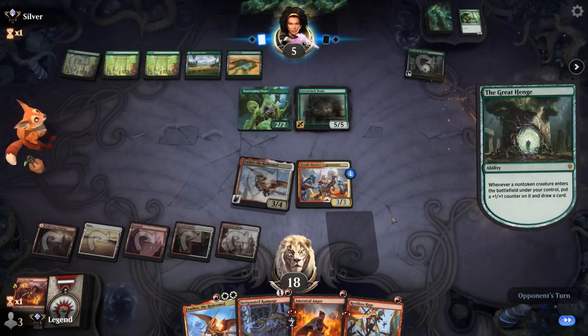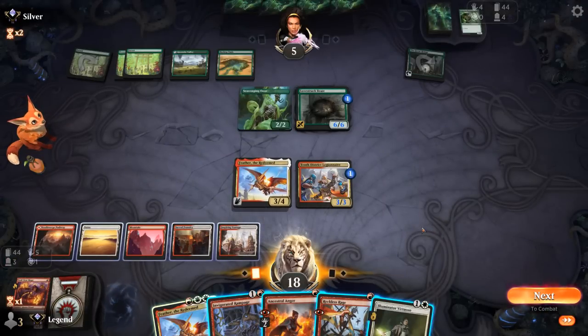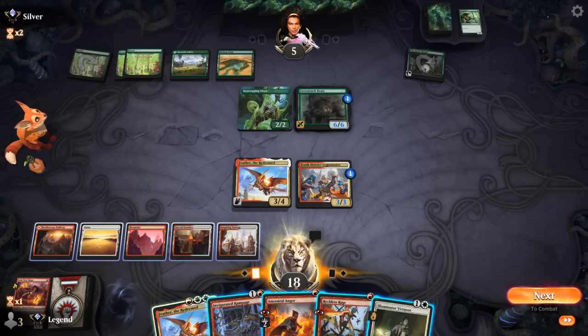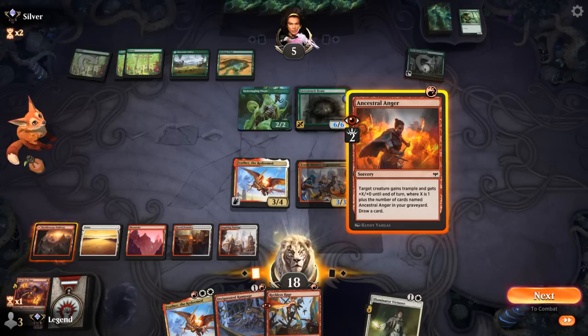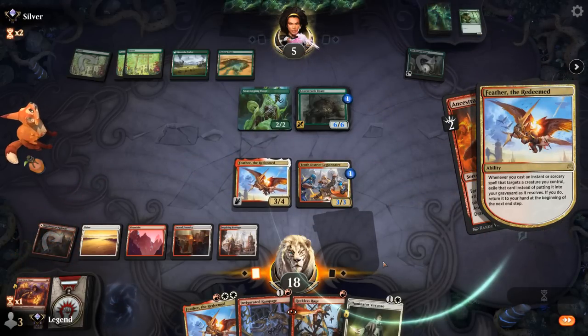The Beast is now a 6/6. I'd love to find a God's Willing to give protection from Green and attack past all blockers. With a Scavenging Ooze in play, Arcanist also wouldn't have been incredibly effective. Virtuoso is a nice way to go over the top — opponent's hanging on to either Ooze activations or another Collected Company. I think we're just going to pump Feather with Rampage up to 7 or 8. They may not have enough life since Ooze costs them one to activate, so we might just have lethal here.